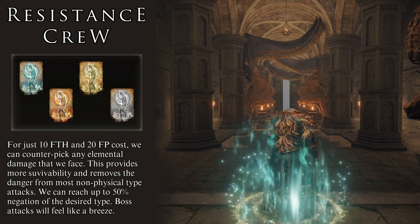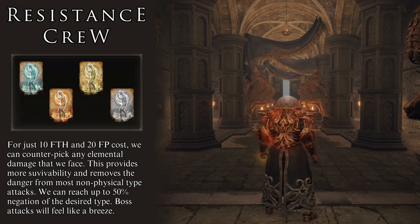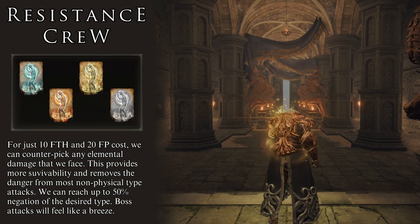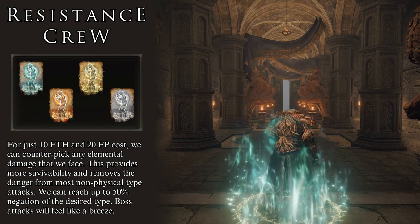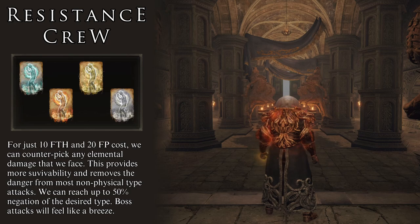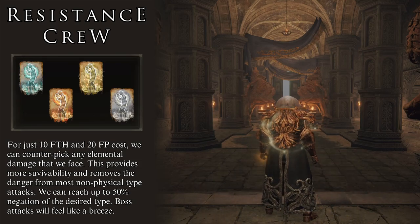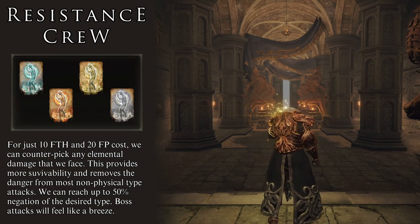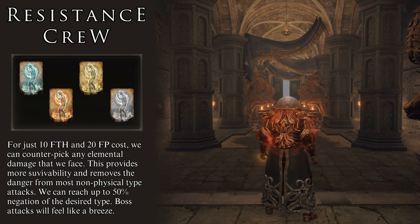The quartet of Magic Fortification, Flame Fortification, Lightning Fortification, and Divine Fortification is what I like to call the Resistance Crew. This is our main tool to counterpick the damage that each of the game's enemies and bosses will deal. They provide resistances to magic, fire, lightning, and holy damage respectively. You should always have one of these active to increase your chances of survival. They are cheap to cast, costing very little FP, and they last a considerable amount of time for the defensive boost they represent — leaving you with around 50% damage negation against the chosen damage type depending on your armor.